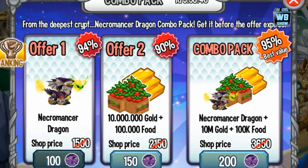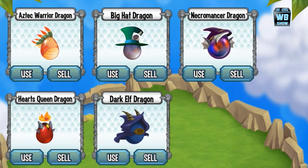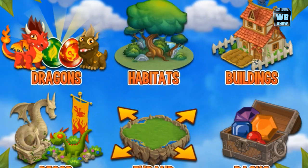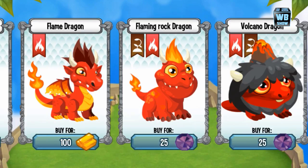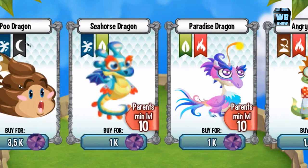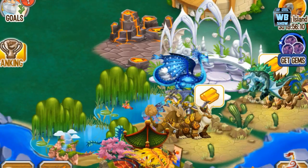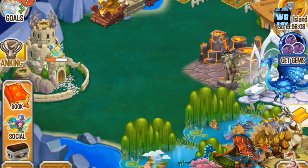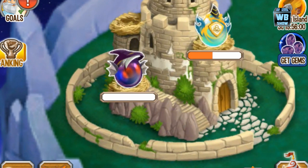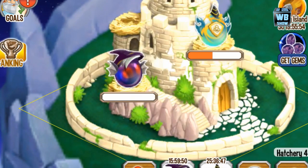Let's make that purchase first. Here's the egg right there at the top right corner. We're going to look at the dragon — he's not showing up here though. I wanted to check out his description or what he looks like, but it's not there. So we have to go back into storage and pull it up from there.